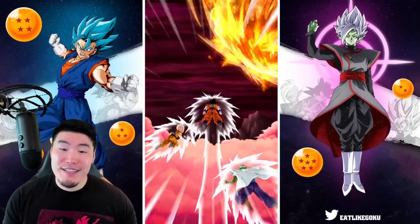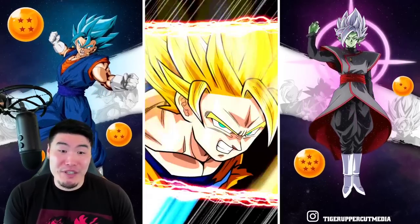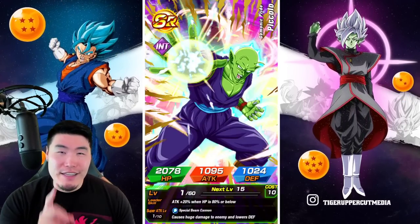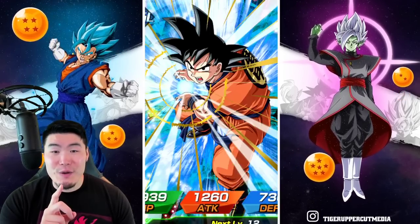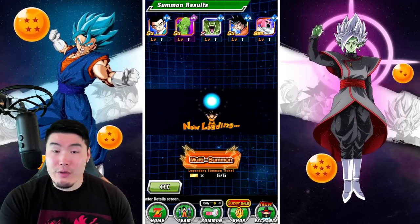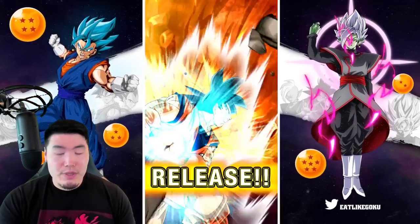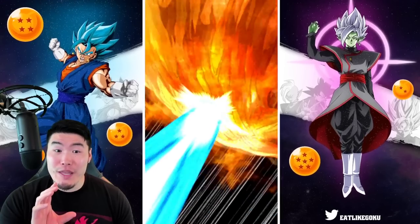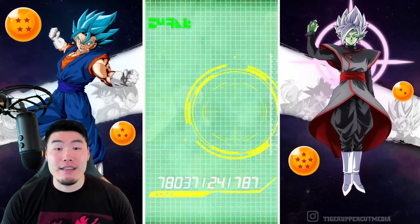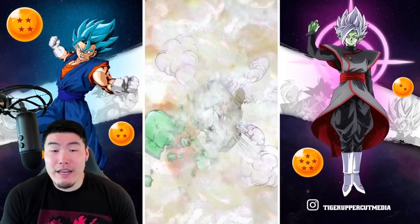If the game wants to give me at least an LR in these summons, I wouldn't be upset about that. Oh, I forgot to mention — in case you missed it, there is a discount for the first multi on the banner. So if you really want to summon, that first multi obviously isn't bad — it's 35 stones for a full 10-unit multi. So maybe do that one multi, see if you get the Goku and Piccolo, and if not, just stop there. Tickets were a bit of a dud — that's 50-plus dollars down the drain right there.